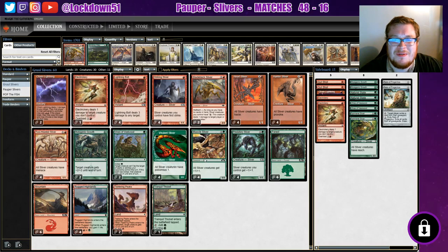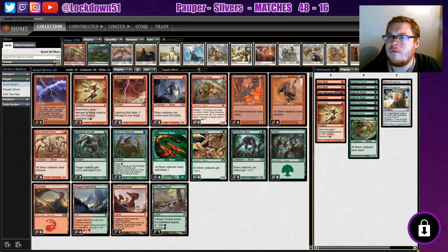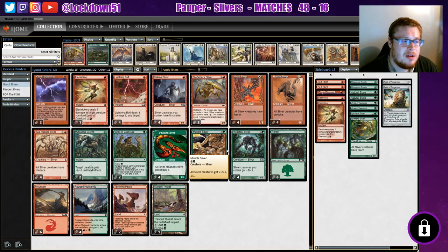Let me bring up the deck list so you can see what we have going on. We've got Electricery, two Chain Lightnings, a full set of Lightning Bolt. Striking Sliver and Bladeback made appearances today. Heart Sliver we did not see — would have been nice to give all creatures Haste. Hunter Sliver: I still don't know how the Provoke mechanic works, but I'll figure it out. Two-Headed Sliver gives everything Menace. We've got Mutagenic Growth and Vines of Vastwood, two of each. Viverland, Muscle Sliver, and Predatory Sliver as usual. Six Forests, six Mountains, Rugged Highlands, two Teetering Peaks. Sideboard has Gut Shots, Chain Lightning, Electricery, Spinner, and Relic of Progenitus. If you have any suggestions for the deck, leave a comment below — until next time, we'll see you in the next video!